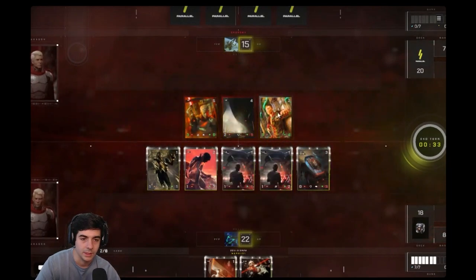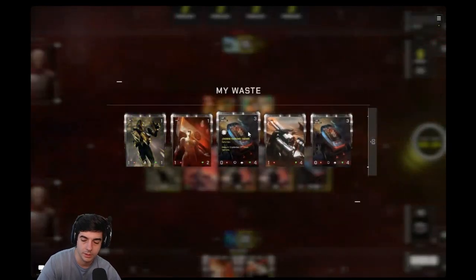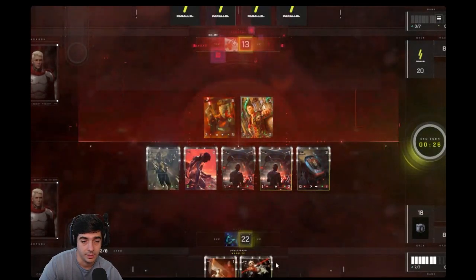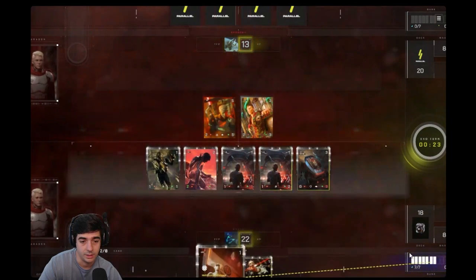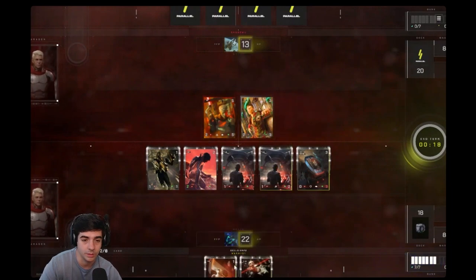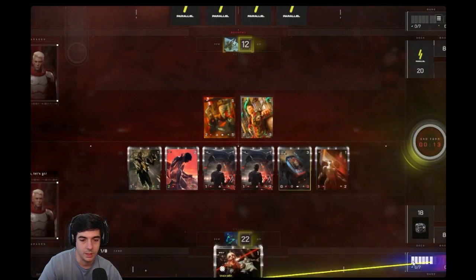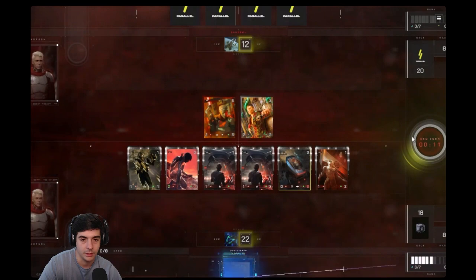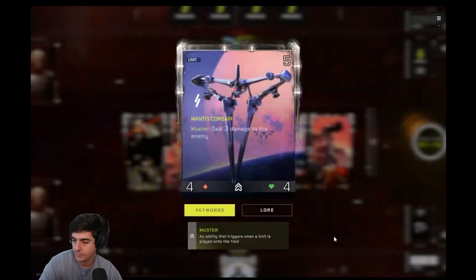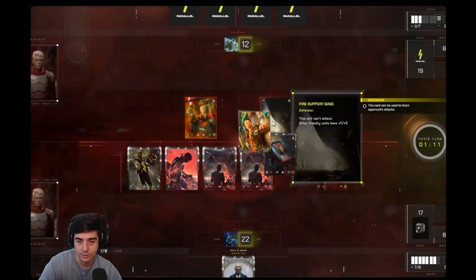We like the machinist staying alive because if you ever draw a vehicle, they get stronger. Just drop another unit on the board and bank it, because if you play it, you're stuck with only one card per turn which is really awkward. Your longbow will save you from two attacks. He has another fire support base - this is really good from him. If we draw our base... we have not gotten a single base.